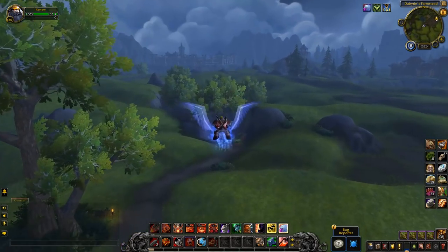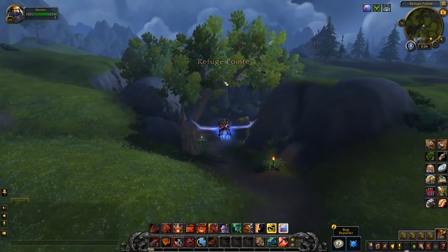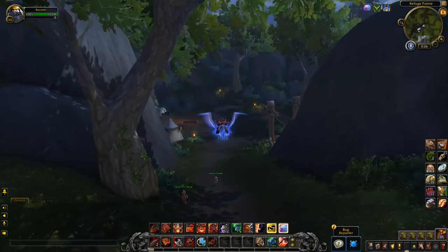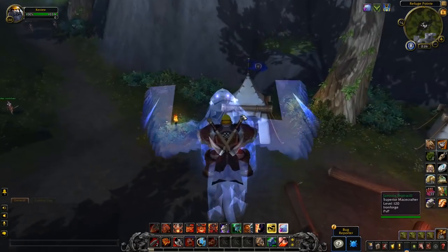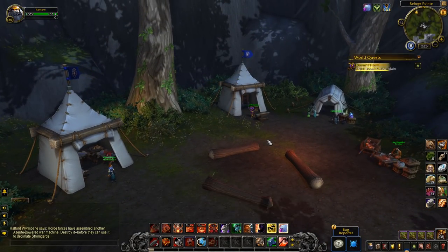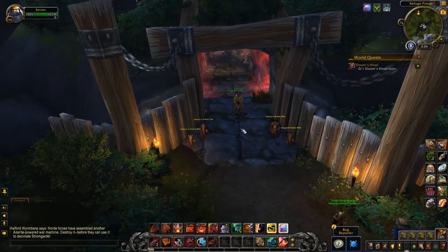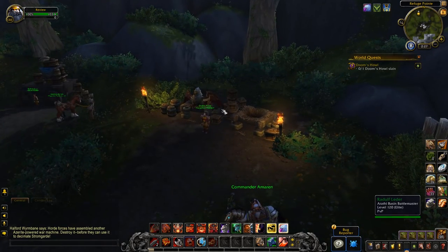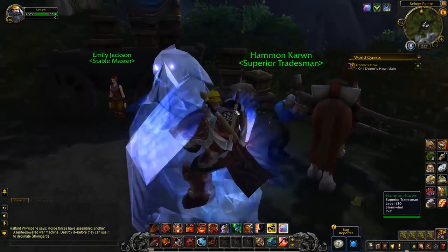Refuge Point has actually had some updates as well, along with Hammerfall. It's just a minor update again, but the little things just make it so much better. The new huts you can see here just look great. You've still got all the similar NPCs that were there before, and there's a World Quest. You've still got the portal for Arathi Basin, and they've got an updated horse which looks great.